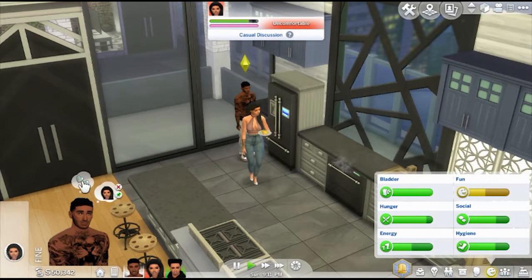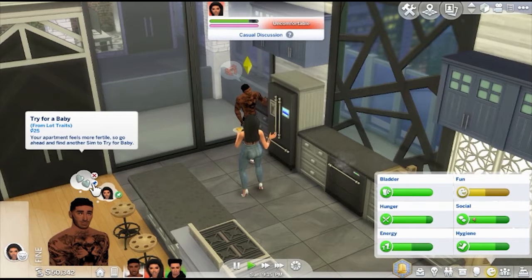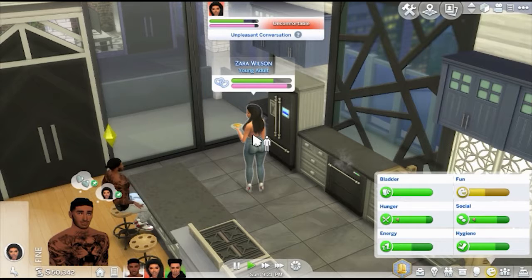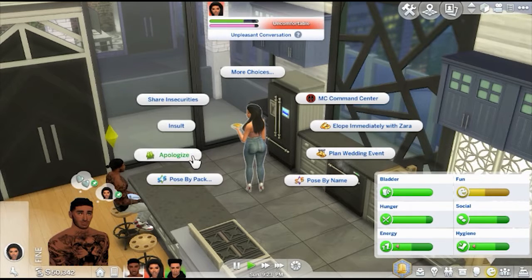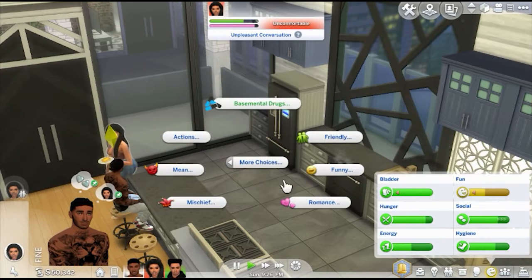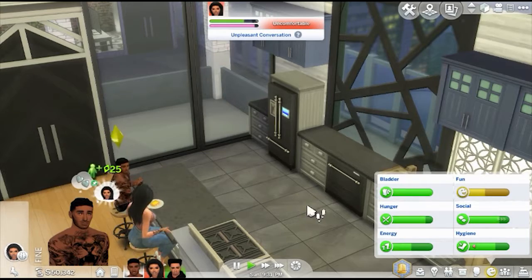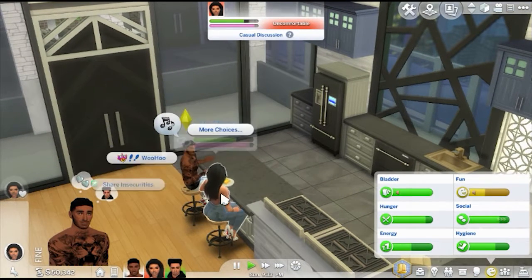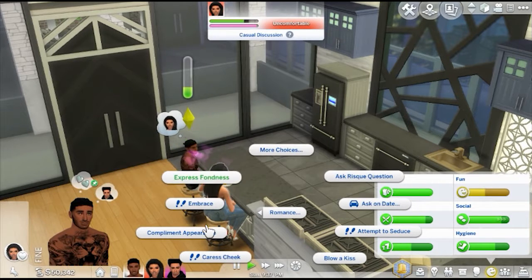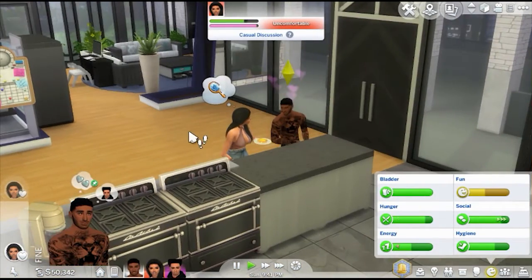Now he wants to be friendly — oh, this man's bipolar. Try for a baby? That's what he wants to do? Zara doesn't want to try for a baby! She's like, yo, I'm hungry and you wanna argue, what is wrong with you? He's gonna apologize — 'I ain't mean to snap, I'm sorry, it's just been a long day at work, I just miss you.' Just blow a kiss and tell her she looks nice today. That's all you're gonna do? She really is in love with him though, she just can't help it.